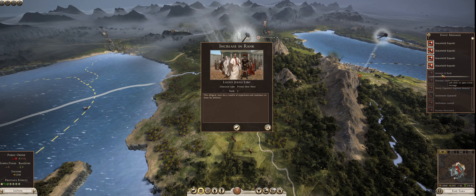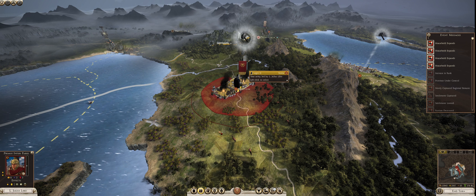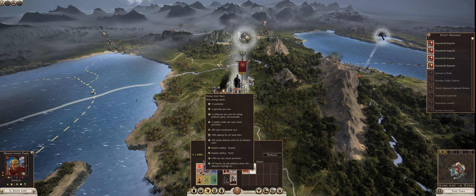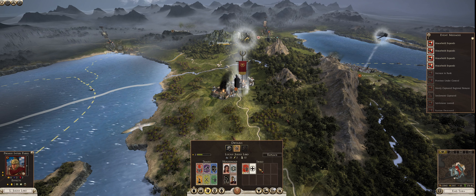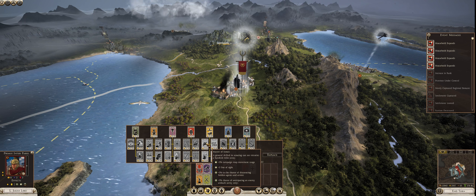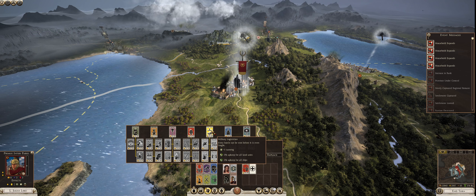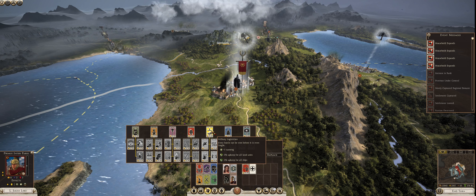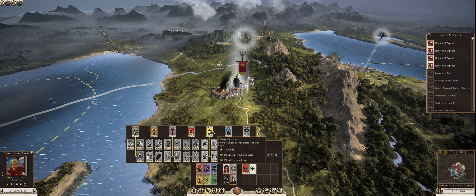Let's do increased rank and then we will do our edict. Lucius Julius Libo has leveled up — as he either sits in settlements or fights battles, he levels up. Now that he's leveled up, he can get new skills. We're going to go over one branch at a time. The first branch is Military Logistician: every battle can be won before it is even fought. Plus one cunning, minus 5% upkeep for all land units, and minus 5% upkeep for all ships. The main reason we go into Military Logistician is for the 5% upkeep on all land units. With a small army like this it's not going to be huge, but once we get to a 20-unit stack, that 5% reduced upkeep will be huge.